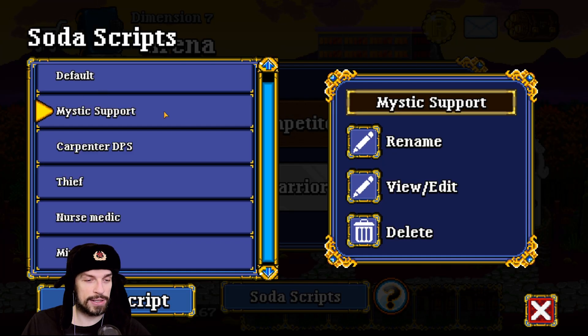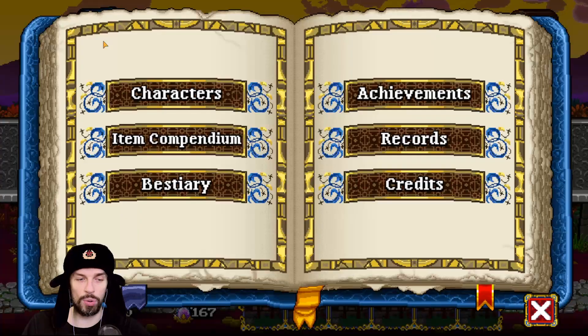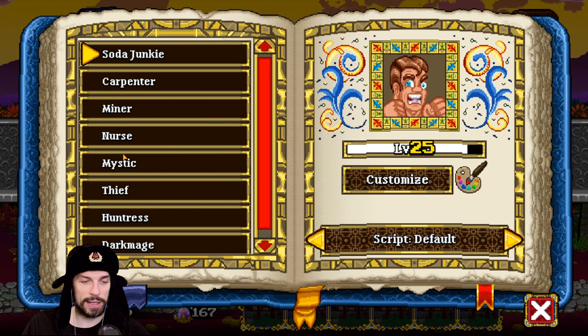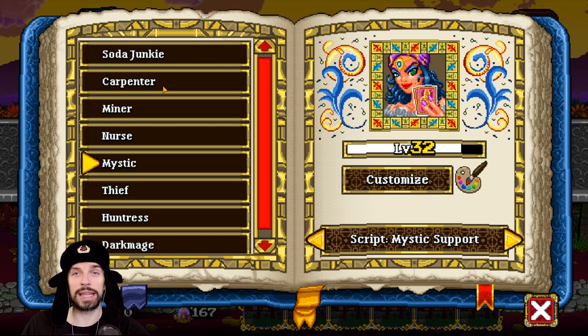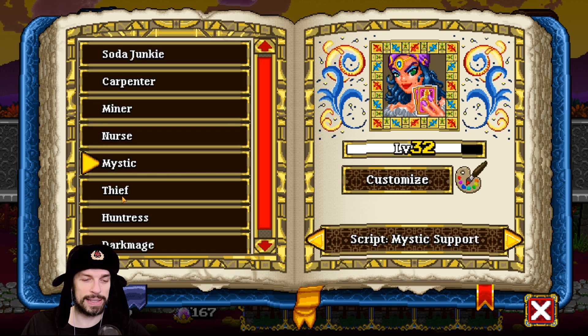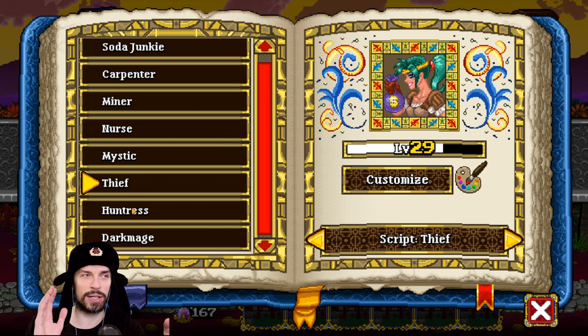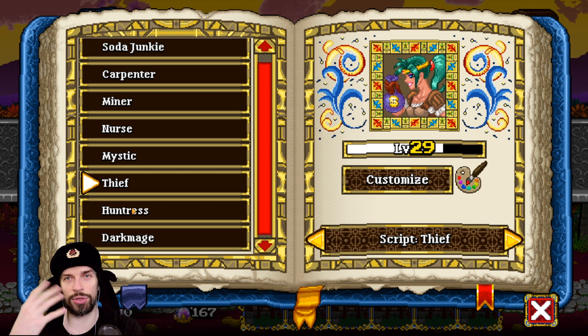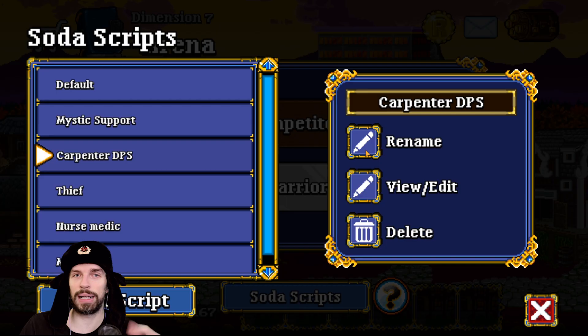After a script is created, you want to apply it to your character. Go to this blue book, go to the characters, pick the one you want to have a custom script, and scroll over here to select the script you want. For the Mystic, it will be Mystic Support. Right now I have scripts for Carpenter, Miner, Nurse, Mystic, and Thief. I didn't work too much with Huntress and Dark Mage because those guys are carrying the game for me — I'm basically clearing the dimension in two or three runs right now.